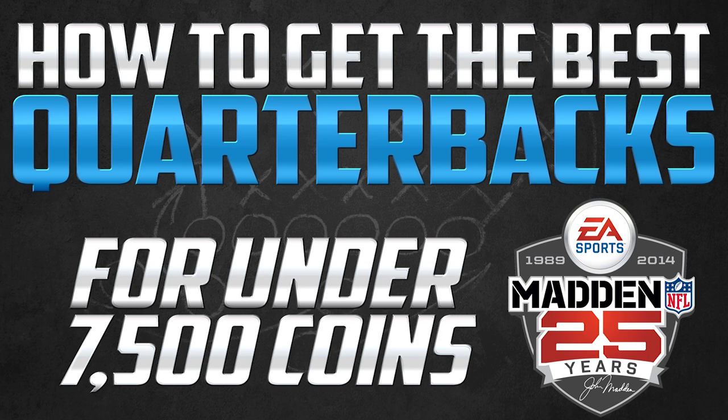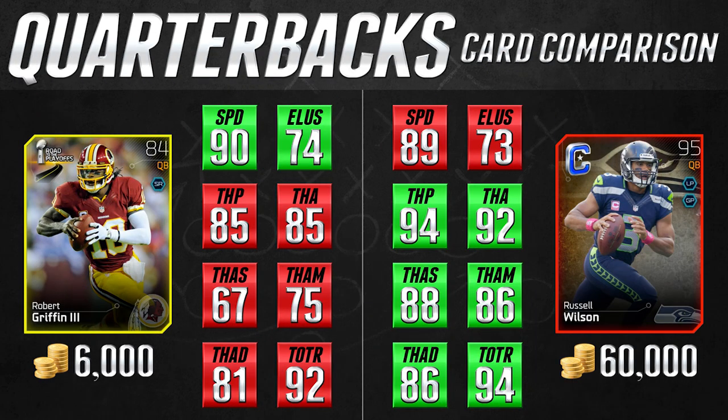Let's start off and take a look at our very first comparison on the quarterback position. The cards we're comparing today are the 84 overall gold Robert Griffin III and the 95 overall elite Russell Wilson — the Team Captain edition Russell Wilson that is fairly new in the game. I call these my scrambling quarterbacks; these are the guys that can really make plays with their feet. With an 11 overall difference between these two cards, there are certainly some areas where the Russell Wilson card beats out the RG3 card.